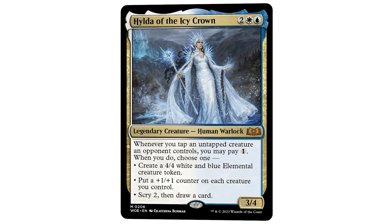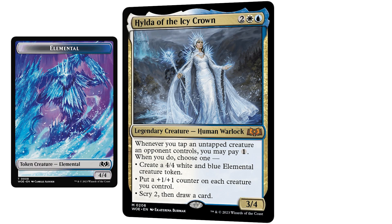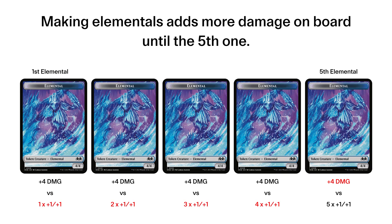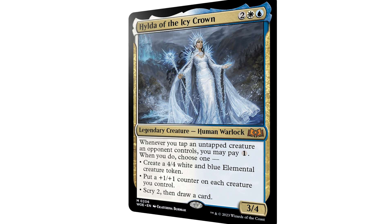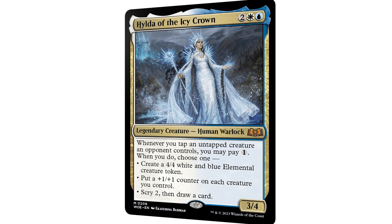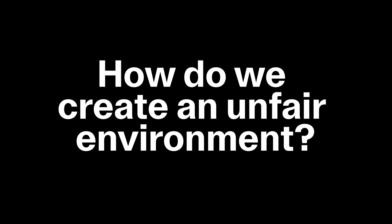Hilda is at her best when making those 4-4s matter, and having enough board presence where eventually the plus one plus one counters start to be more damage positive than making a 4-4, or tapping down creatures to help you dig for silver bullets, or better ways to hold up interaction. So how do we create this situation?